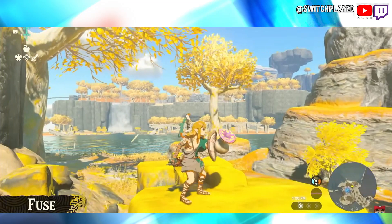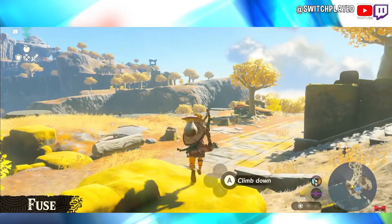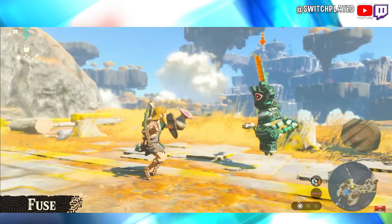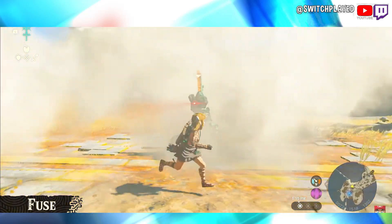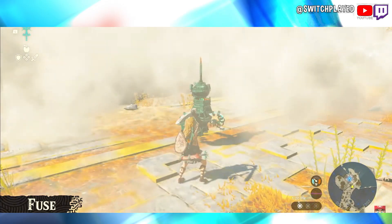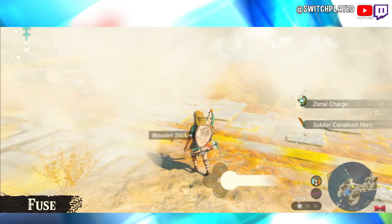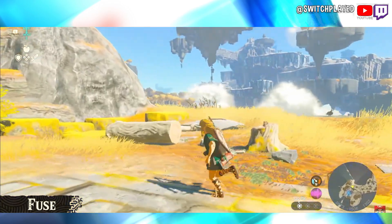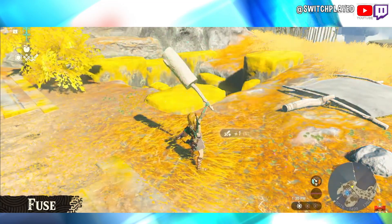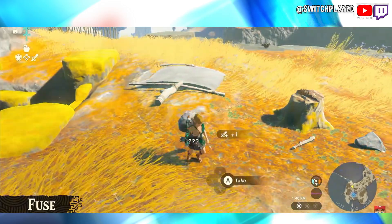I fused a mushroom to my shield. Now you're probably wondering if this has any use. Well, this mushroom is actually a Puff Shroom. Let's fight an enemy with this. I blocked with the shield — okay there's smoke now. The enemy's lost sight of Link. Even if you struggle with combat, you can take down enemies using similar methods. In the previous game you'd usually get powerful weapons by defeating strong enemies, but in this game fusing even the weakest weapon with something else could turn it into a useful weapon.